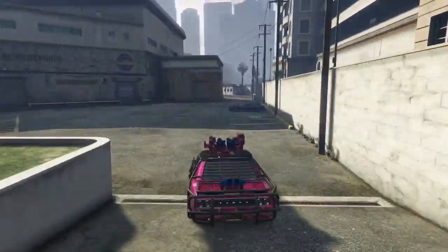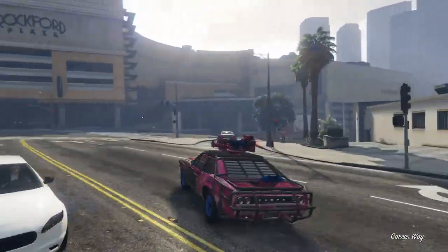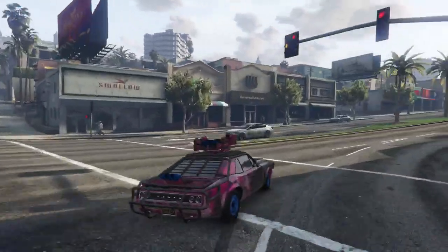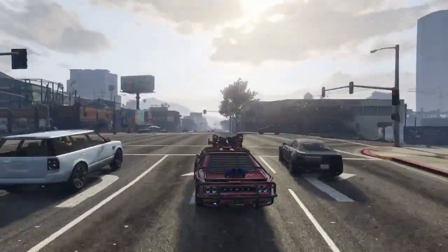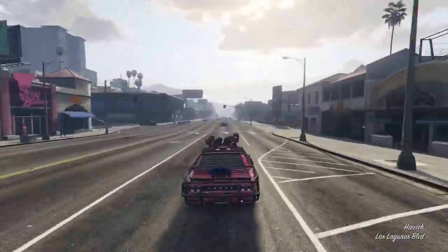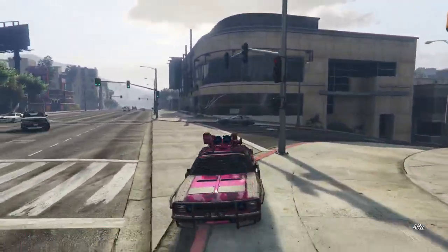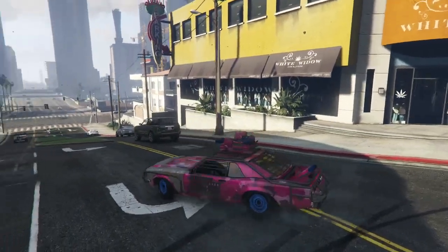So in a way I do actually enjoy the militarized vehicles — like the tank, the Savage attack helicopter, the Buzzard attack helicopter — especially for missions like Trash Talk and many others. One thing we've done with the Weaponized Tampa and APC — myself, Delinquent, Online Gamer Midnight, and a few others — is use these vehicles in contact missions, because you can actually store them in your garage. We've used the Weaponized Tampa and the APC for Rooftop Rumble, Los Santos Connection, and some others, along with the tried and true attack helicopters which make a lot of missions way easier.